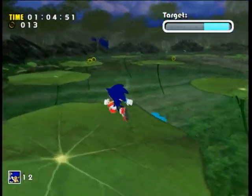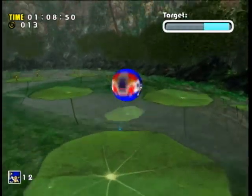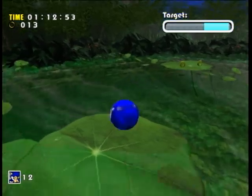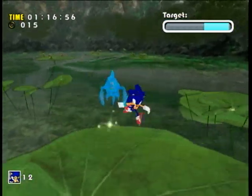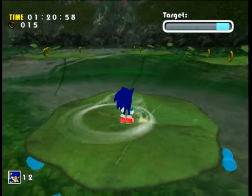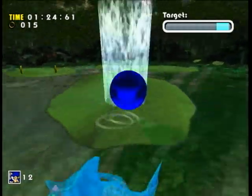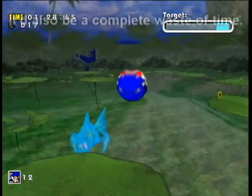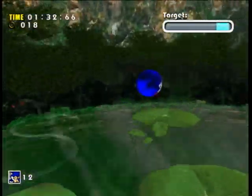I'm pretty sure it's possible, if you hit Chaos at the right angle and then homing attack off at the right angle, to end up right on a lily pad. So it's actually possible — and I want somebody to make a video of this — to defeat Chaos without ever going into the water. That'd be good for a Sonic Adventure movie, you know, the one that hasn't been made yet that actually is realistic.